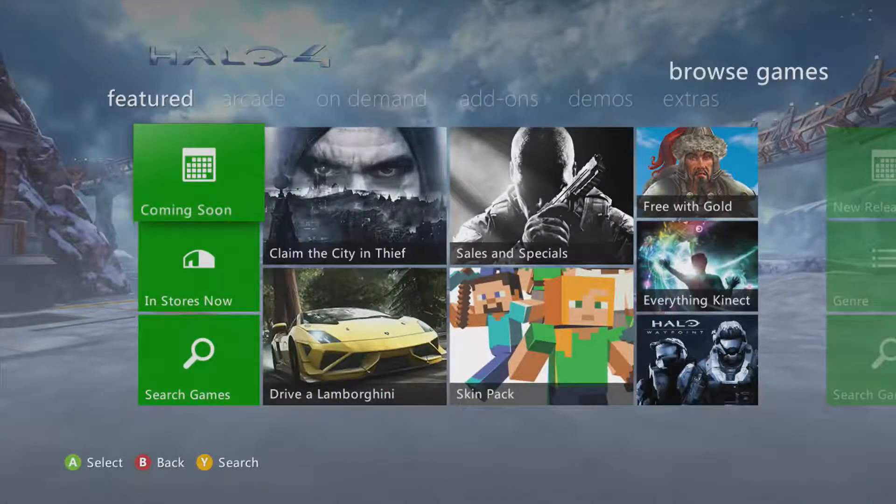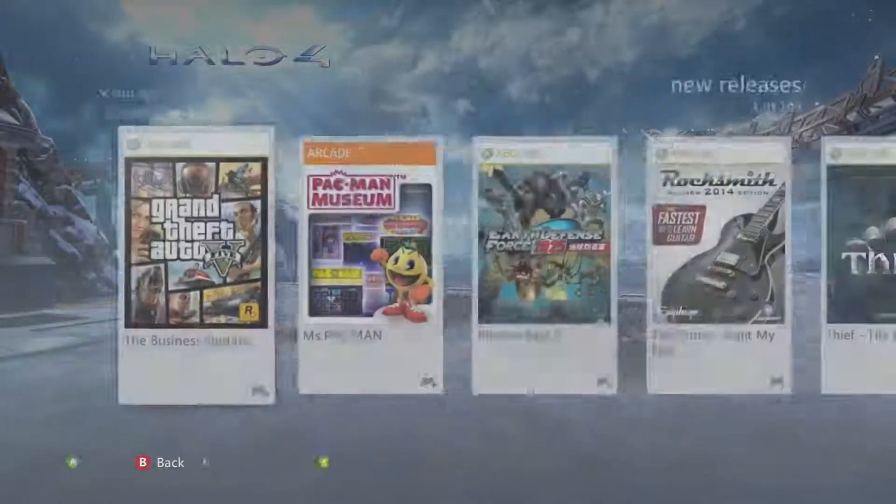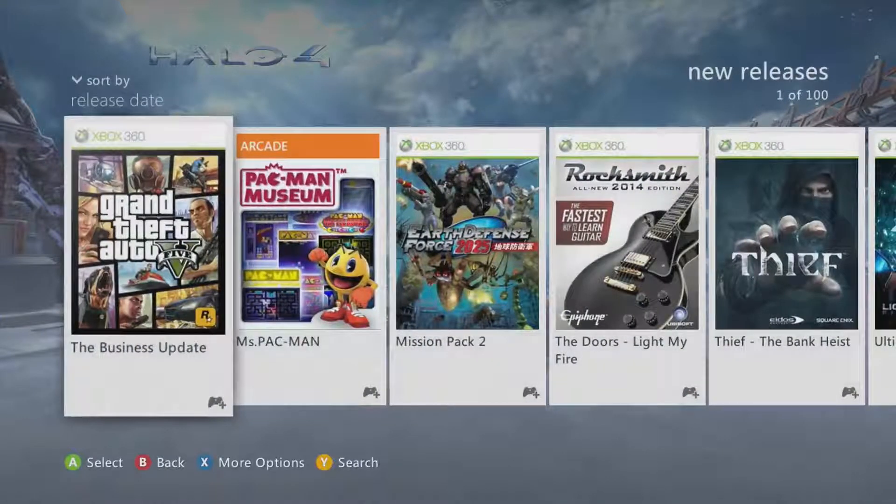It's going to be in the actual store tomorrow. But today on Tuesday the 4th — for Americans it's still Monday the 3rd, but I'm in Australia so it's Tuesday the 4th. If you want to go to Add-ons, you can search it through A to Z, but usually you can probably just go to New Releases and you'll see Business Update.